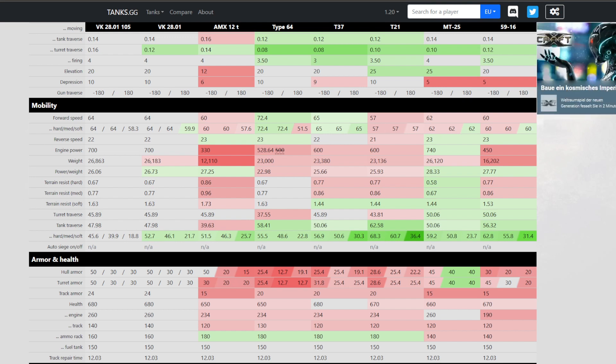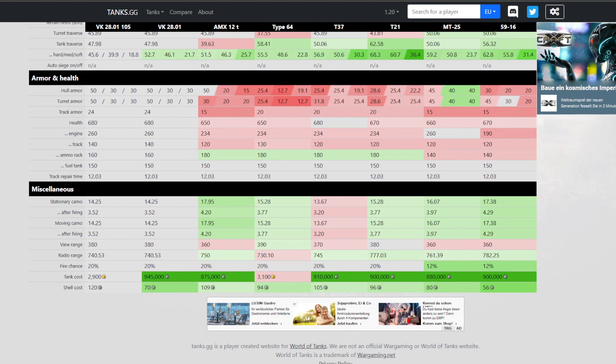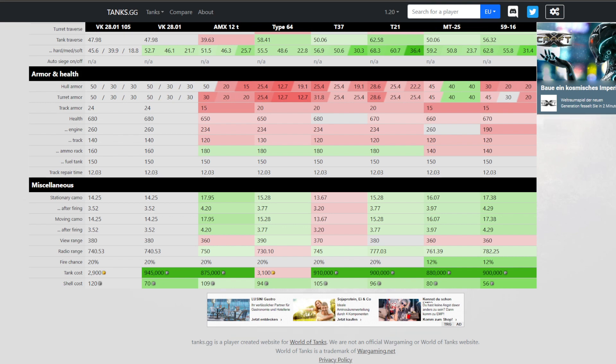This tank can compete with the other light tanks when it comes to mobility, and we will see later how you can use this mobility. Armor-wise, this tank is much better than most of the other lights: 50 millimeters of armor on the front hull and front turret means you will not be penetrated easily by opponents using HE, and this is a significant advantage — much better than, for example, the AMX 12T. Camo-wise, it's okay, certainly not the best; most other tanks are better with the exception of the T37.